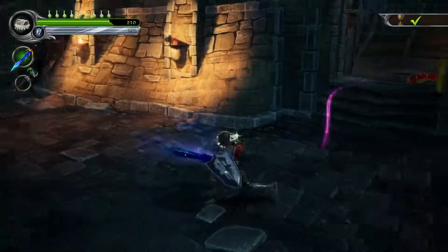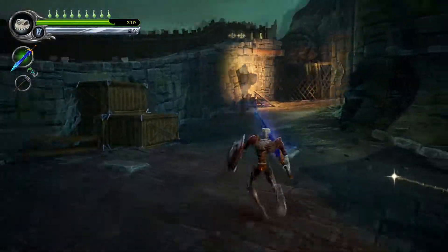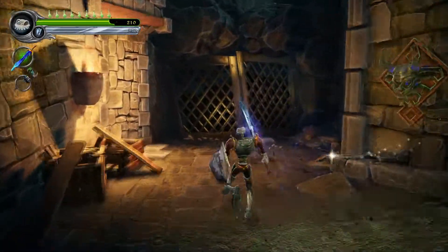Just before you go into the area with the fire gate, if you carry on forwards and then go to your right, use the soul right in front of this kind of locked gate.